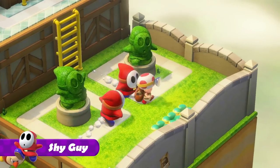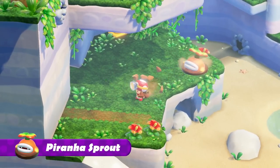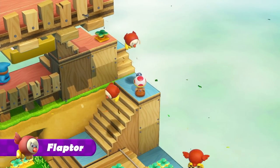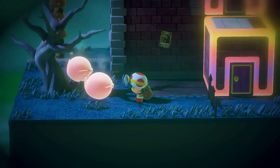Shy guys persistently give chase. Troublesome piranha sprouts attack and then hide. Flapters follow from above and come down hard. A great big mess of enemies stands in your way.